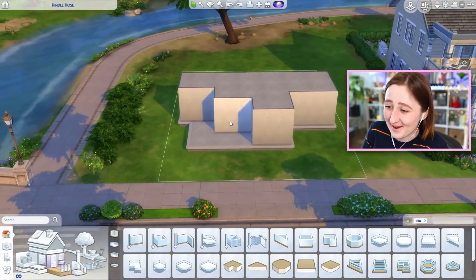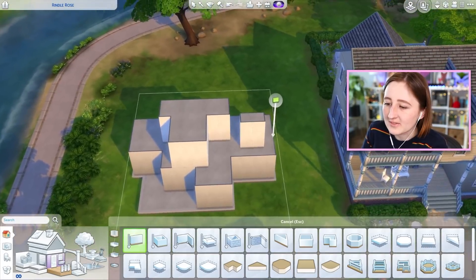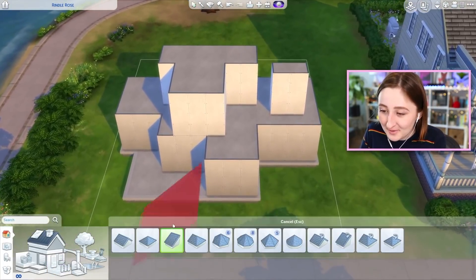This is a really weird shaped house. I should have put it on a bigger lot — I don't know what I was thinking. That's what I think the second floor needs to look like. When you do this without a roof, it looks so weird, doesn't it? I swear it's gonna be fine. Just give me a second, I promise I'll make it work.